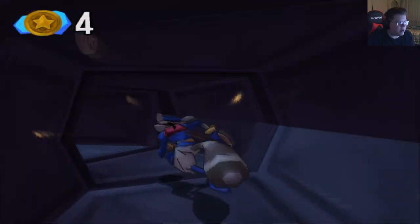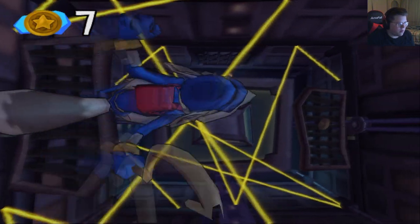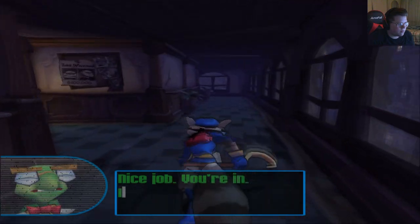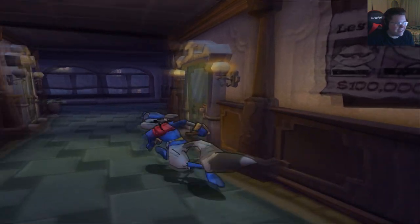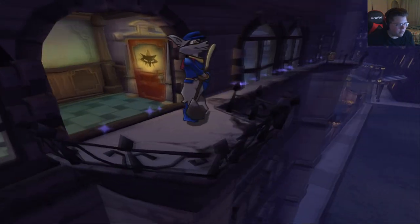I need some primary literature, please. Where did you figure that out? Let's go ahead and make our way down. Nice job, you're in. Inspector Carmelita Fox's office is behind the red door. I recognize a couple of those. Red door — probably can't get in there, so I guess we'll make our way this way.